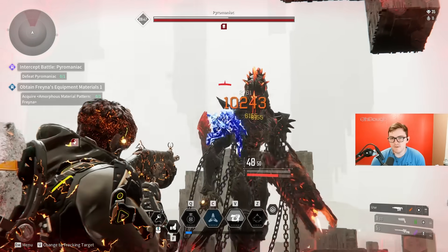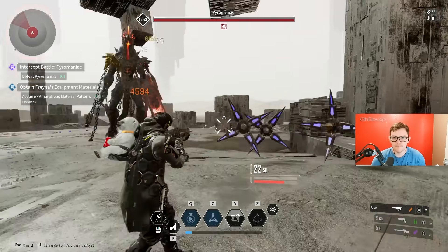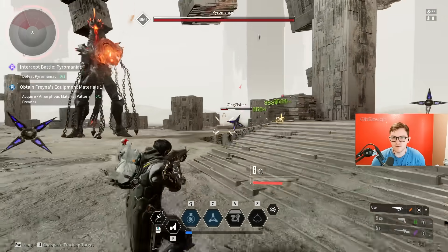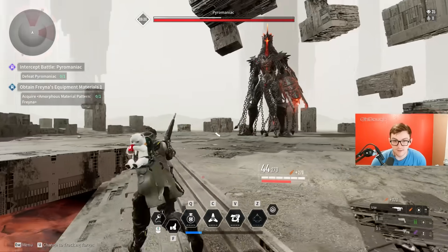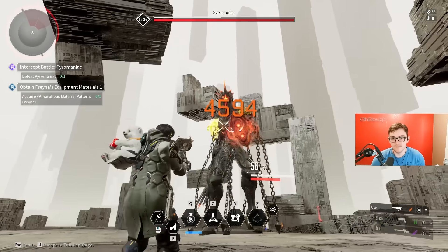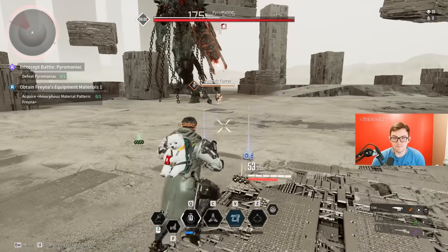When he spawns AOE or any of the mobs, those are priority. The smaller dudes drop you resources and they can also hurt you, so kill those obviously. The damage difference between solo and group is insane — if you do one solo run you'll see just how crazy fast it can be.